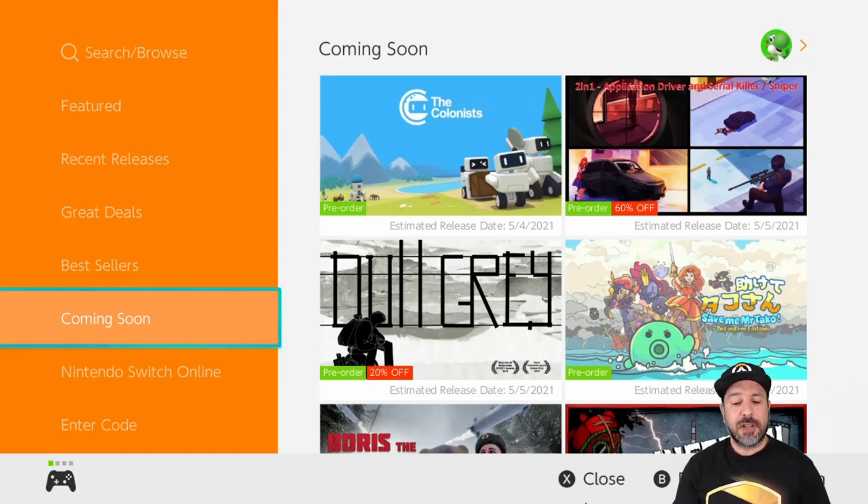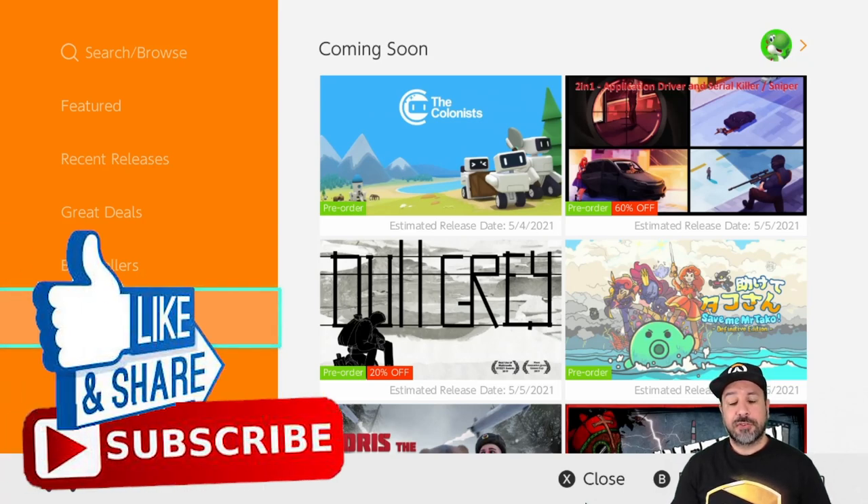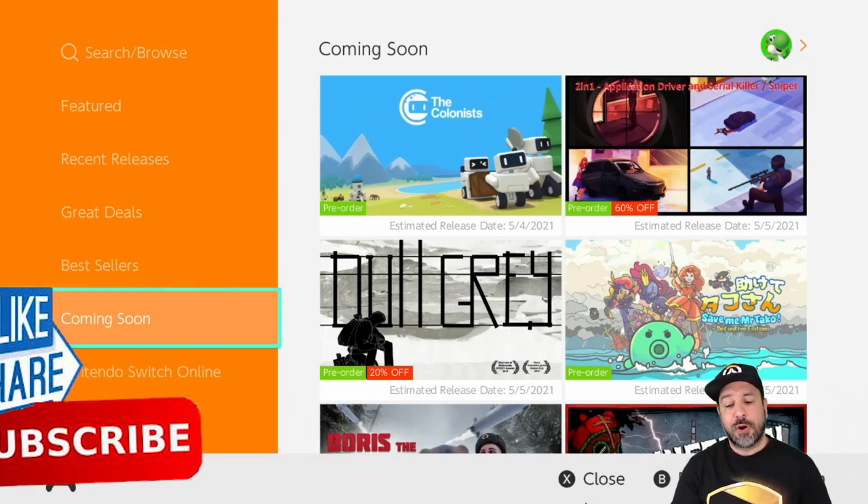The month of May is shaping up a little weird because there seems to be missing pieces. Every month we get shadow drops — that's nothing new — but this month I really feel like the current list, although there are some interesting titles, is going to have quite a few shadow drops. Also, there's going to be a Zelda Direct in just a couple of days. I have about 12 titles to look at, and don't forget to hit the like button and subscribe if you aren't already.